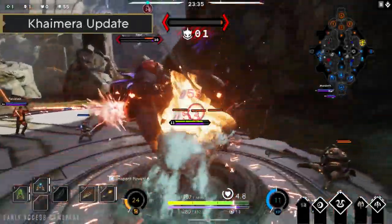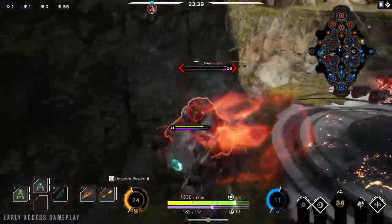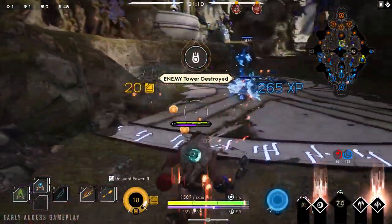The second is Chimera. His ultimate, Kull, will now root enemies longer, ensuring enemies don't walk out of your ultimate. Additionally, he can now move during the animation, making it easier to stick to targets.